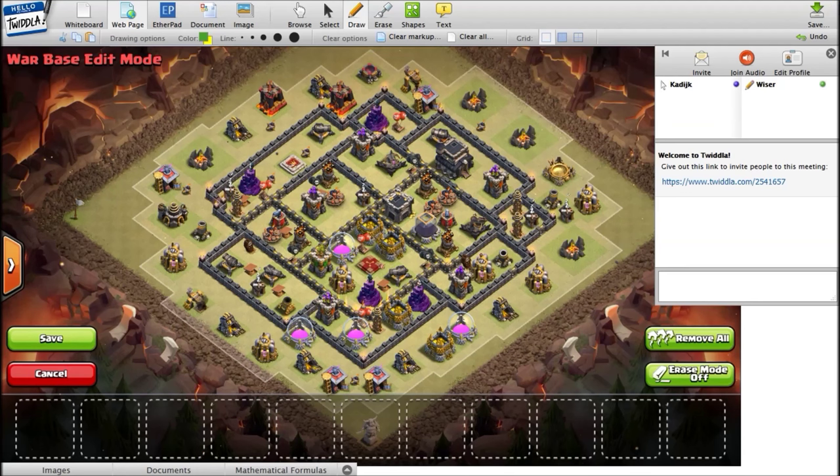Let's jump right into this because these can be lengthy videos. Looking at this first base, let's start with our checklist — the queen chamber. First of all, she's embedded quite deeply into the base, which is a good thing. There's no way for an enemy queen to walk past her. There's air defense over here with a sweeper pointing this way, and an air defense over there as well, so a lot of the queen compartment is covered with air defenses and even a black mine protecting both the air defense and the queen.